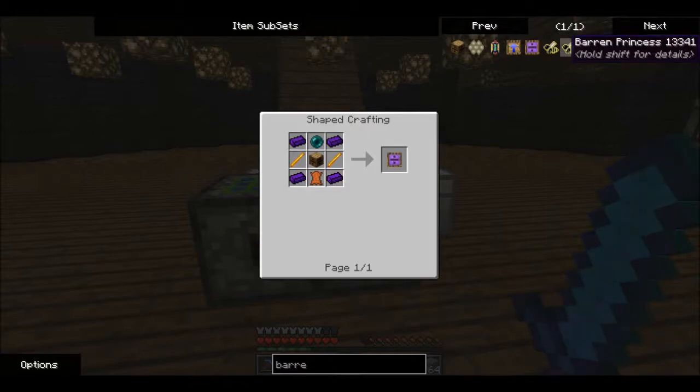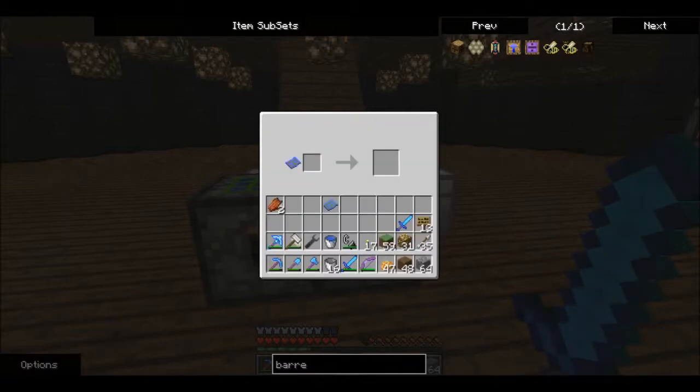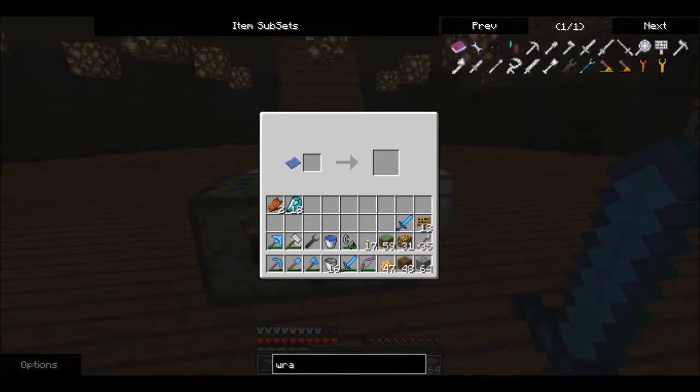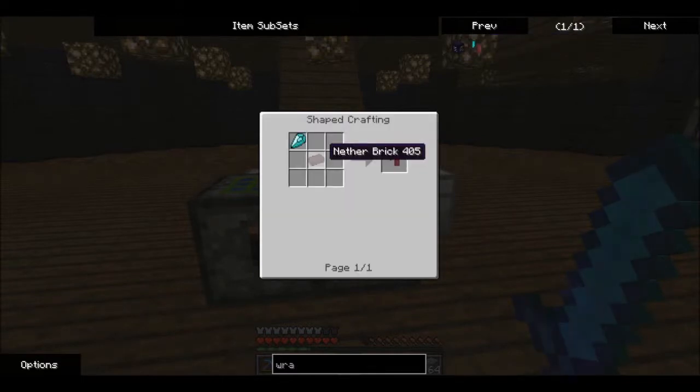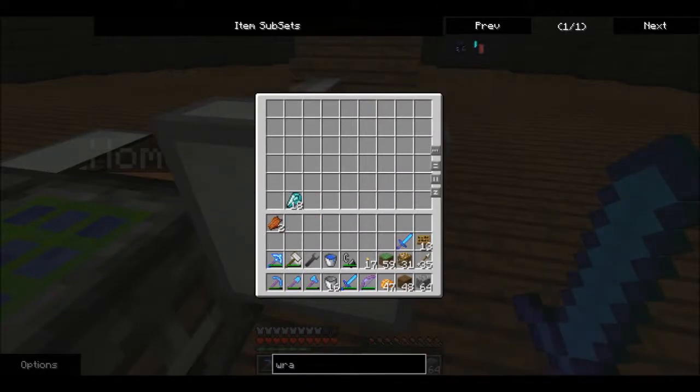And you pray you don't lose too many iron blocks using it. We need an ender pearl — we're going to have to go find a village and get an eye of ender from a trader like I do. What are these? Baron princesses — ooh, I've checked them out. But anyway, we need to get these upgrades, so I'm working on it a little bit at a time. So we take this, put it in here, boom — and we get these diamond shards.